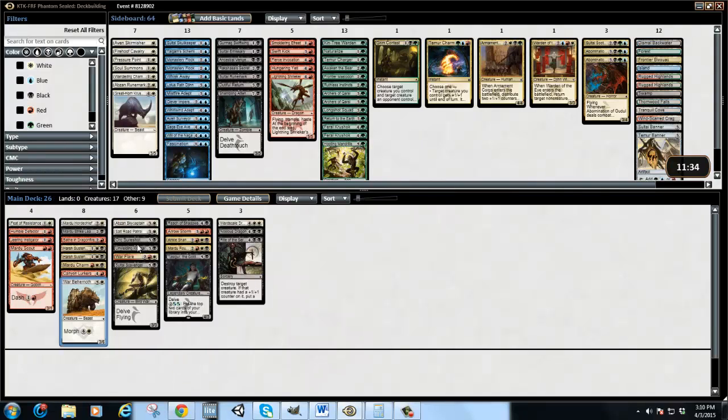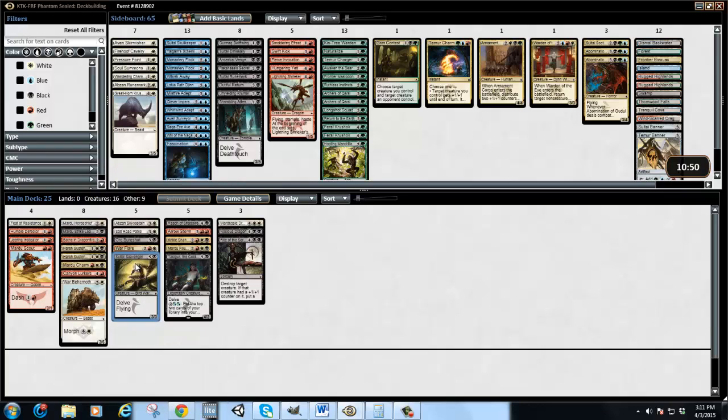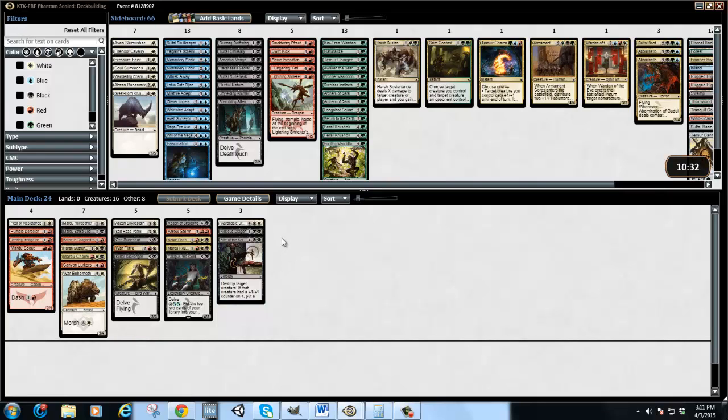I really don't like both of these — probably cut one of them. And this guy's not great. I'd actually rather have the two morphs than this guy. The first strike is relevant, but it's not amazing. I really don't like Rite of Serpent — it's kind of too much at six. We might get screwed because we have a lot of fives and sixes. So I'm going to cut a Harsh Sustenance — we have really good removal with Mardu Charm, Arrow Storm, and Reach of Shadows. I'll also cut a Canyon Lurker because I don't feel it's amazing.